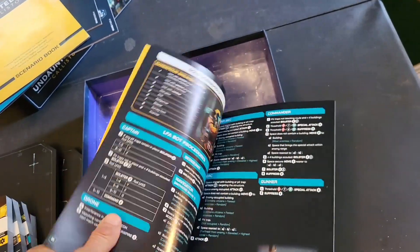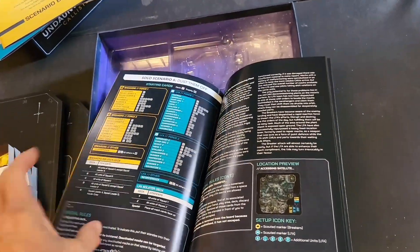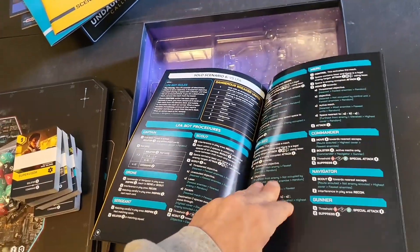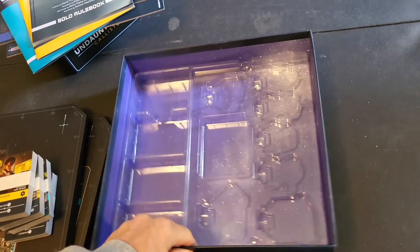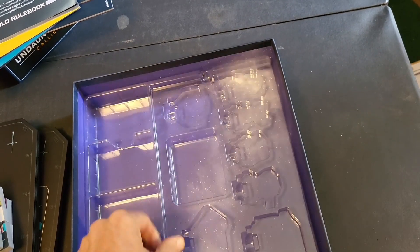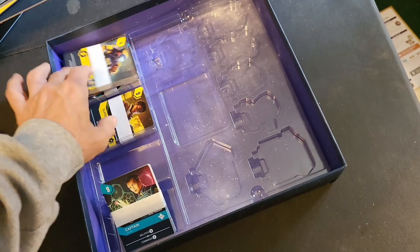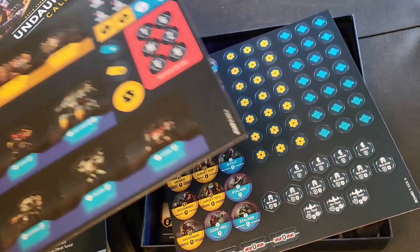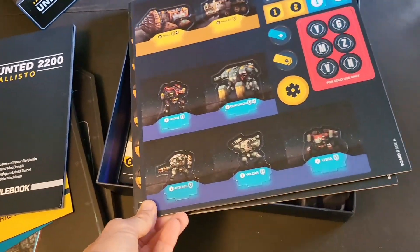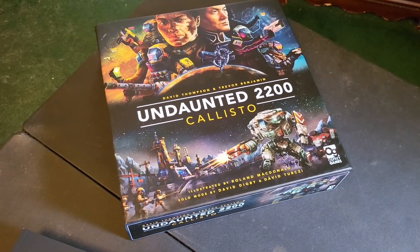There's substantial meat to this solo mode — one of the things missing in previous entries until Reinforcements came along, and then absent again in Stalingrad and Battle of Britain. This looks to be one of the mightiest solo modes I've seen in an Undaunted series, and Reinforcements was no slouch. The box is surprisingly light on actual units — the meat is in the card play with smaller component counts. More deck and map play with fewer components — count me in. That's Undaunted 2200 Callisto; thanks and see you next time on Harebrained Games.